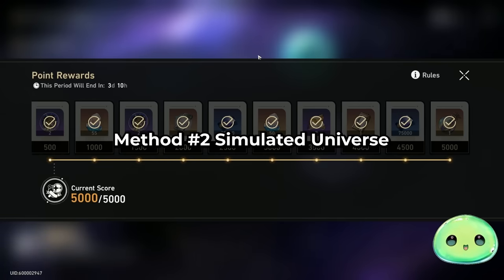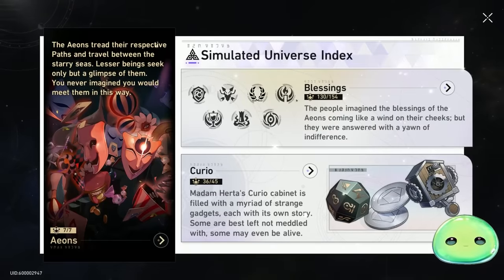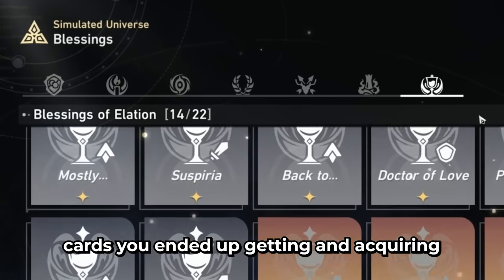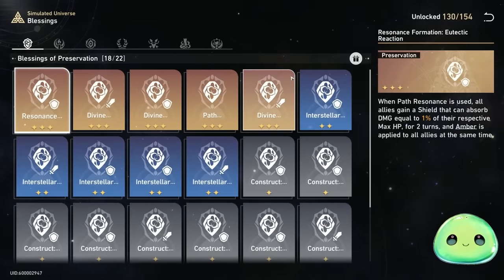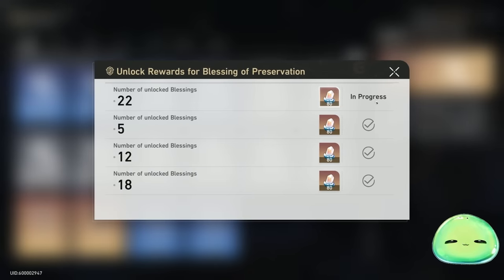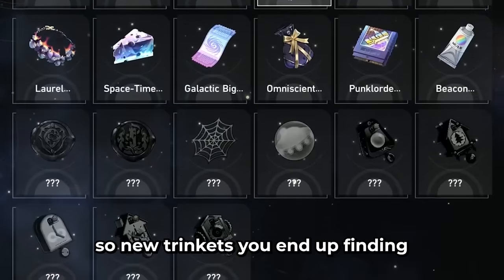Moving on, for the Simulated Universe I'm currently getting 105 stellar jades per week just by completing the 5,000 score. But something people probably didn't know: if you go to the index in the top left and click on Blessings, choosing different paths, you can see how many cards you've acquired. You get 80 stellar jades per tier for completing each blessing path. Whenever you're doing a Simulated Universe run and you see a little book icon in the top right, it means you don't have that card yet — take it to complete your index. Each category gives 320 stellar jades — that's two single pulls per category. You also get stellar jades for curios, 30 per new trinket you find.